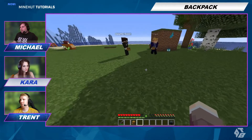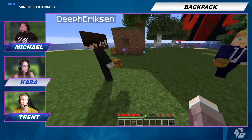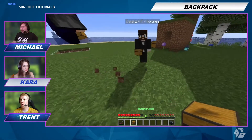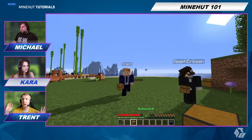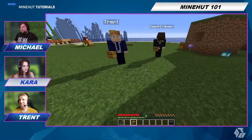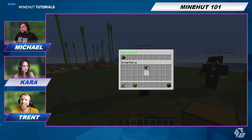You can just right click it into the air, you don't have to place it. That's 63 emeralds in my backpack.